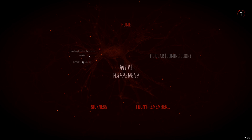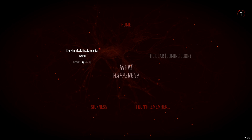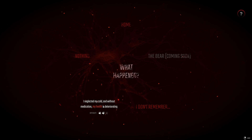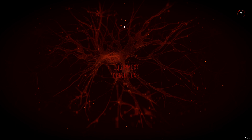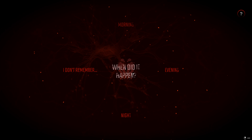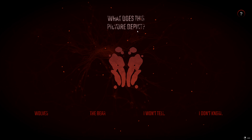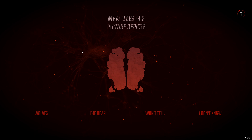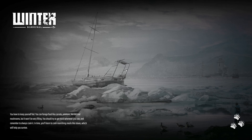Now it's asking about your scenario: 'What happened?' Options include home with nothing permanent but needing shelter, everything feels fine, exploration, sickness where you neglected your cold and health is deteriorating, and eventually the bear scenario. These are the different difficulty setups — this is really well done. We'll start with the top one: home, nothing permanent but need shelter. Equipment condition: good. We'll start in the morning, with clear weather. There's also an image that looks like a wolf face — not sure what it depicts.